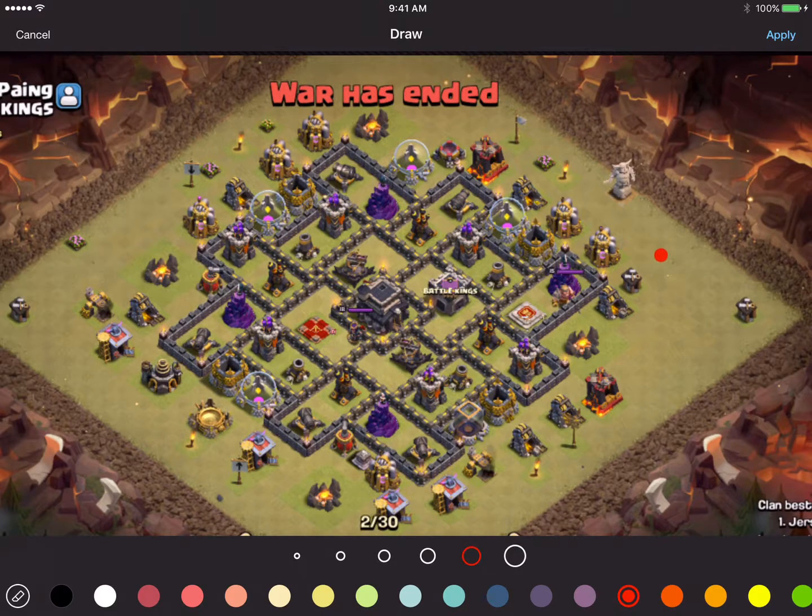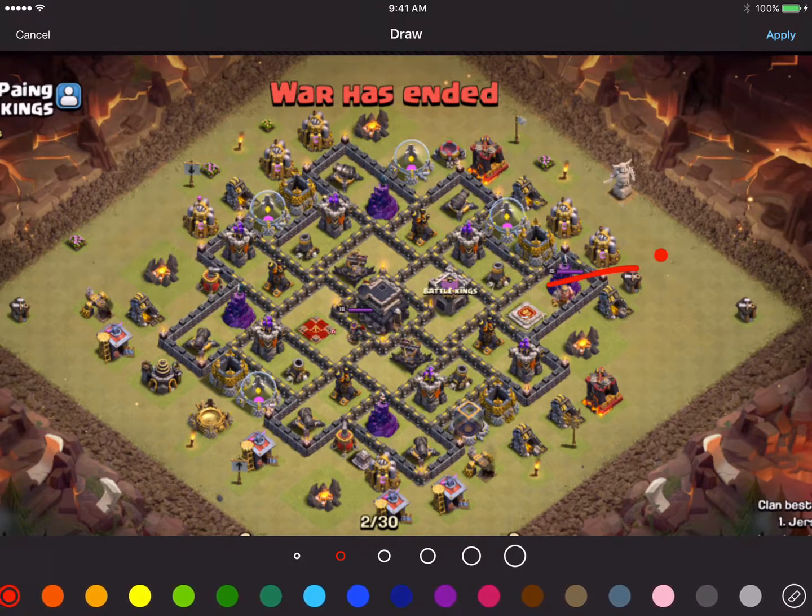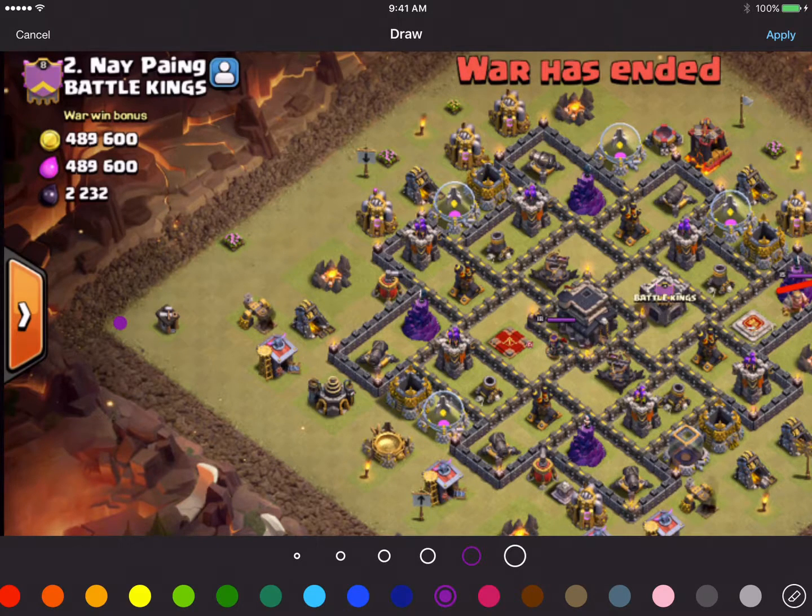We're going to drop one loon over here — he's going to go down to the wizard tower, and the dragon will come out. Then we're going to take our AQ and drop her right over here, and the dragon will make its way over to the Archer Queen.